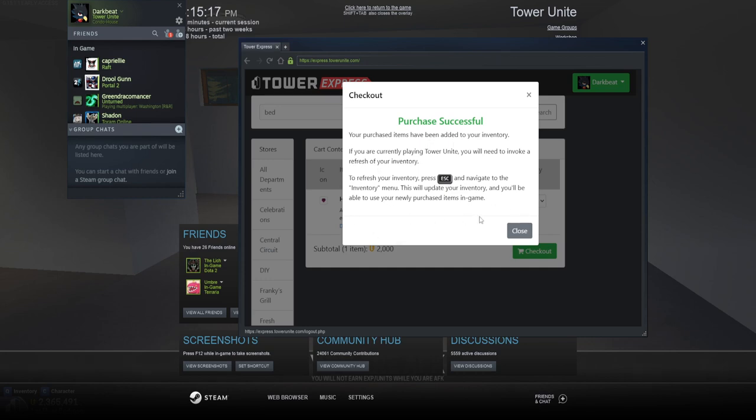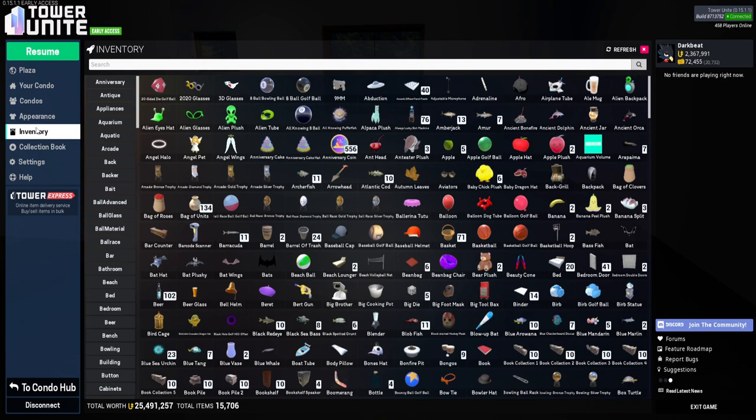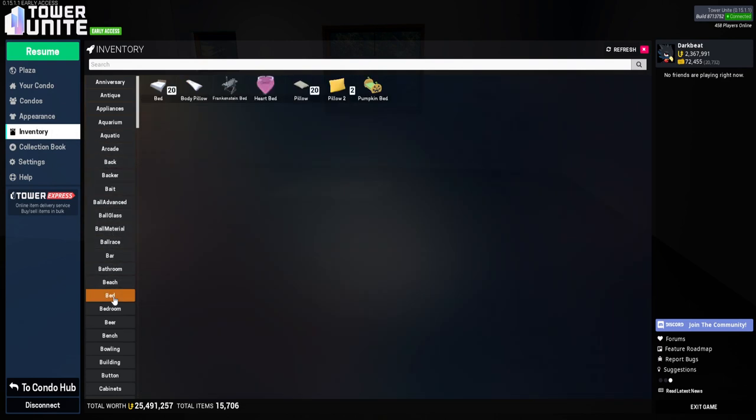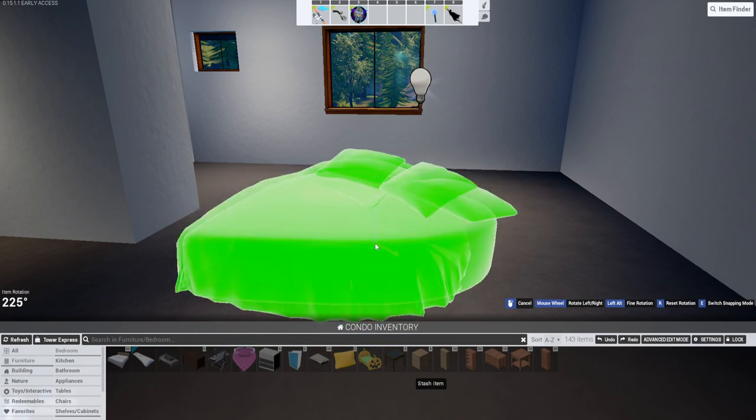Once you return to the game, hit escape and pull up your inventory menu to refresh the items in your inventory. You may need to click back from the item menu, but the items should appear when you refresh. Keep in mind that there are some items you cannot buy using the Tower Express shop, which includes items from the arcade.